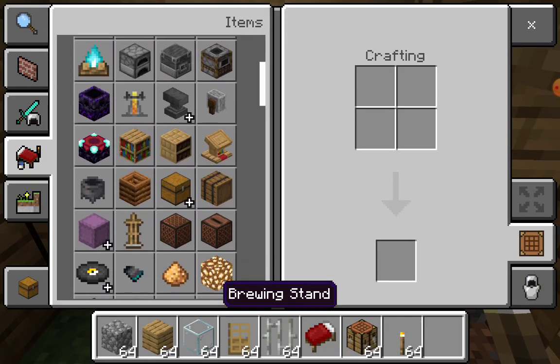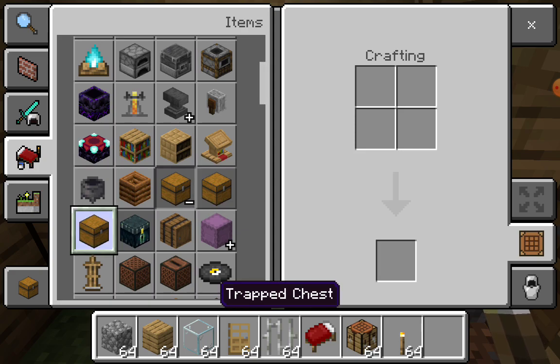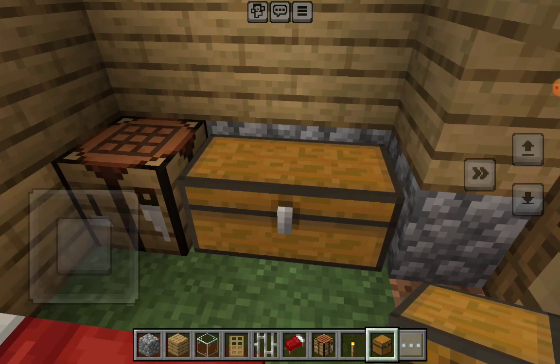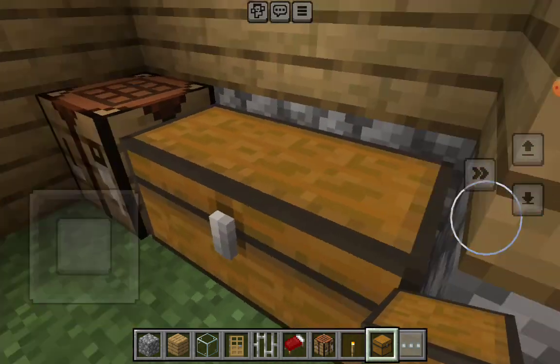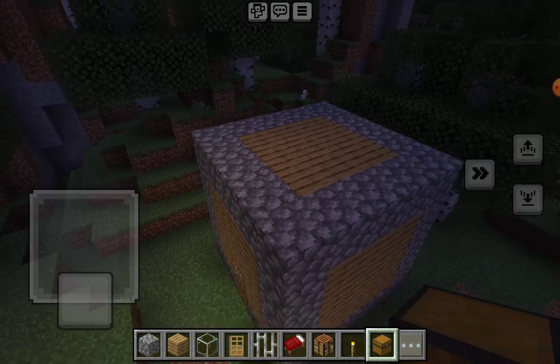I'll look for a chest — trap chest, no, just a normal chest. Yeah, I think this would be a normal house, because remember it's just a normal house, not a starter house.